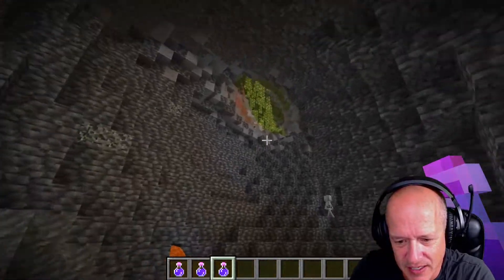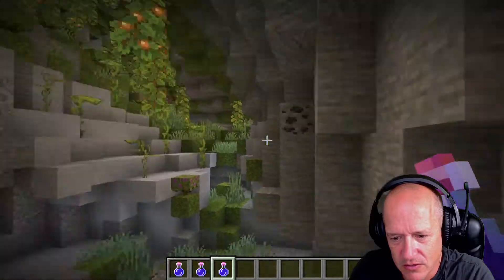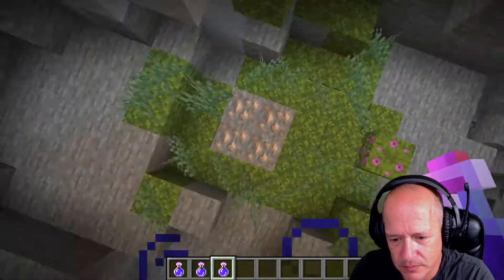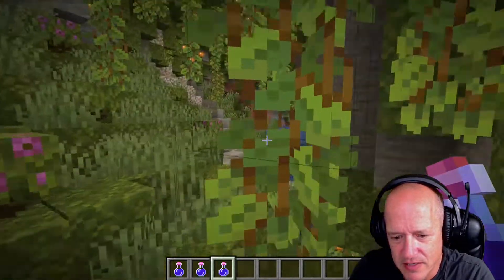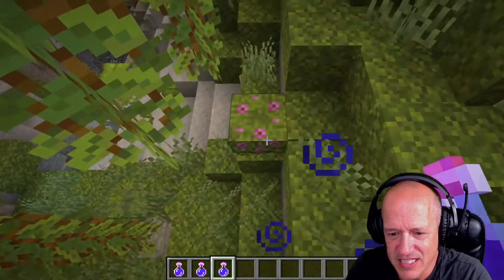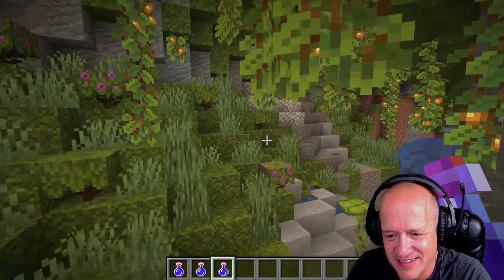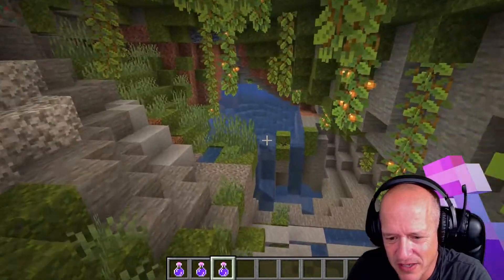I think if we go up here we're going to find a big lush cave. Wow, look at all these berries! Tons of moss — there's moss everywhere. Lots of azalea. An absolute ton of moss and other vegetation. Glow berries everywhere.